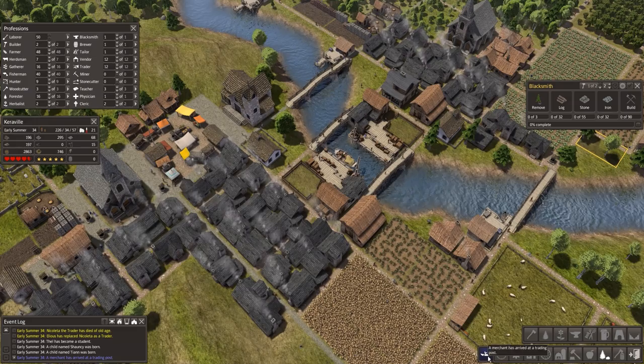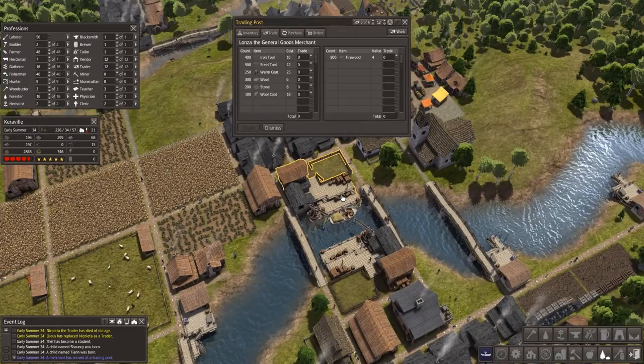Let me take down my builders for now. Oh, a trader — you got stone? That's perfect, I got stuff to trade with you. I got 800 of those — I'm gonna trade all the stone you got. I'm also gonna take some of the... oh no, that's expensive. People can freeze, I guess.